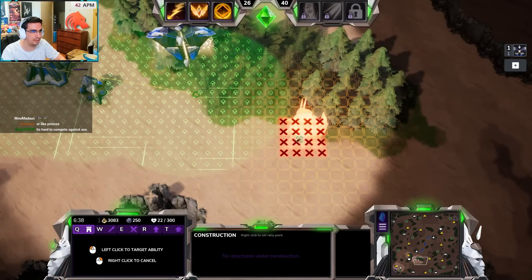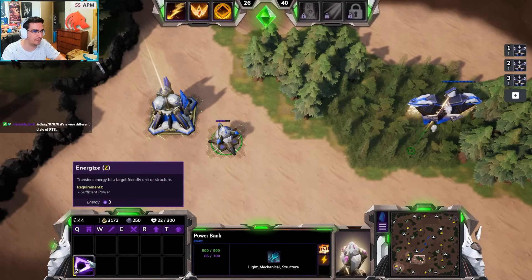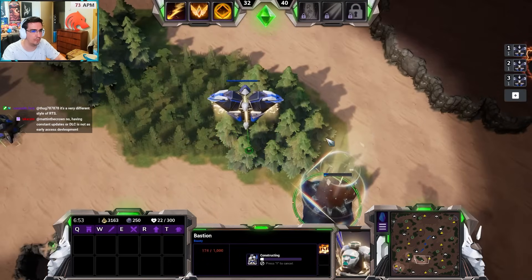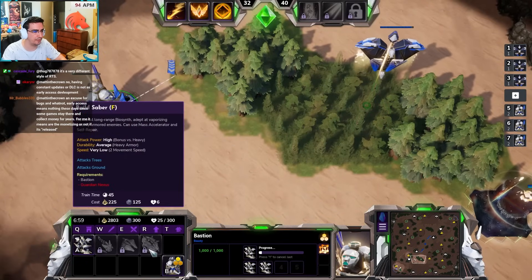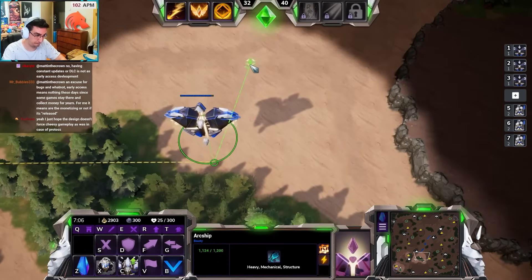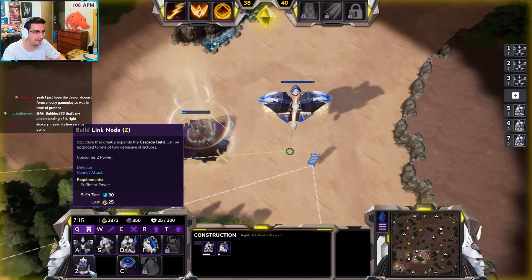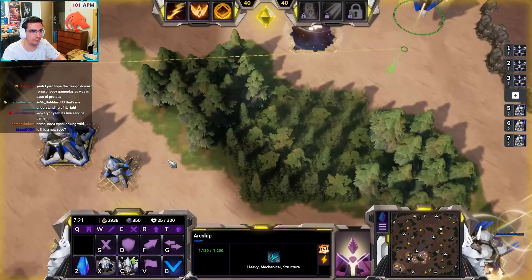I want to see if I make a building here and move away — this is a power bank: it transfers energy to a target unit or friendly structure. So if I build it here and move away, it's still going to work. There are obviously all different types of units: a scouting unit, a melee base unit. There's also a link node structure that greatly expands the cascade field, so you don't need the arcship there to build.